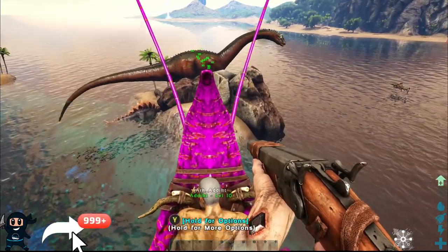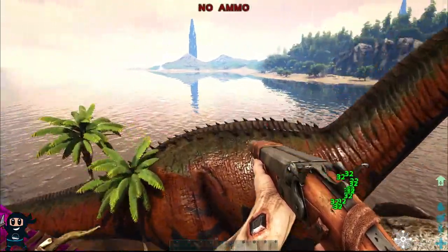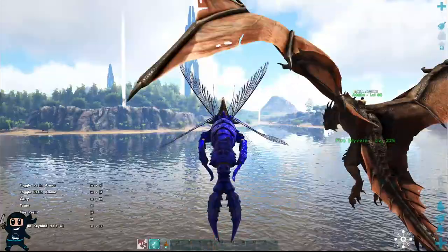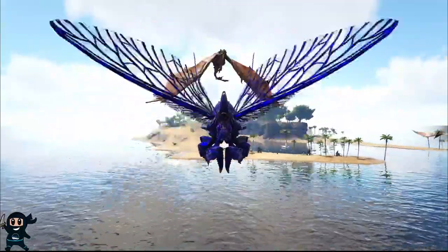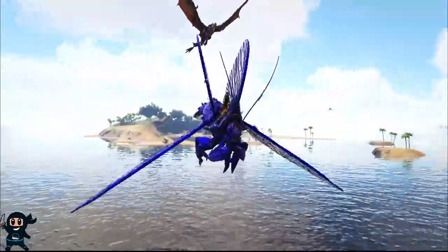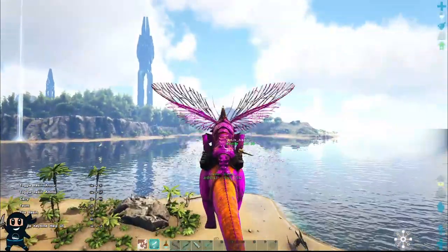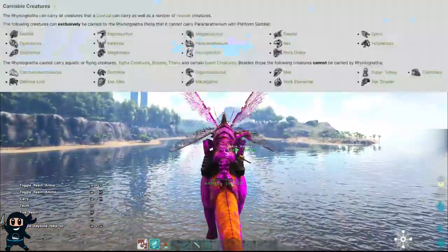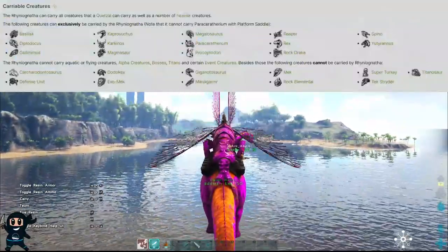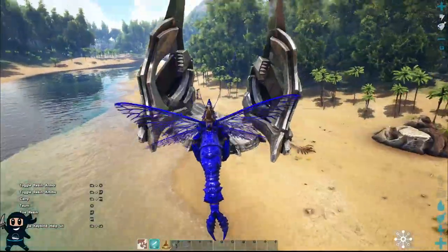The saddle can hold two players who can both pull out weapons and shoot from it, and the saddle is unlocked at level 90 and can be crafted in the smithy. It has the fastest movement speed by default, able to outrun a wyvern or a pteranodon, making it amazing for stealing wyvern eggs. It is able to carry every creature a Quetzal can, plus some creatures that only it can carry — such as a Diplodocus, allowing you to have your own party bus — and other creatures listed on the screen. It can also pick up structures and place them down.